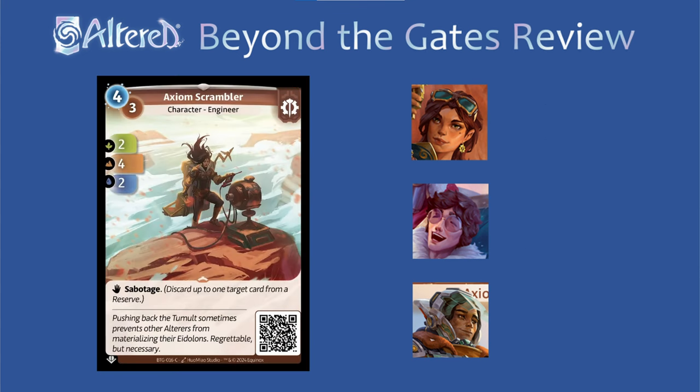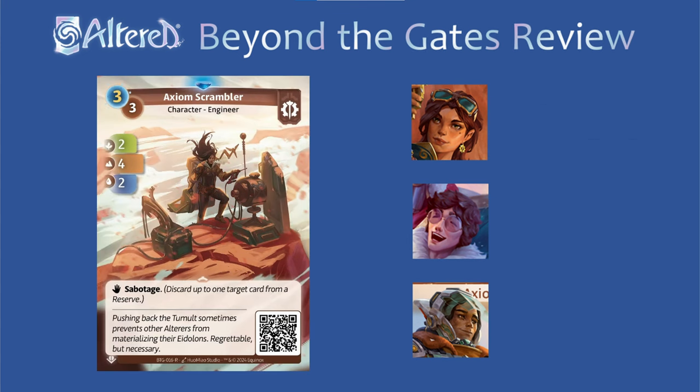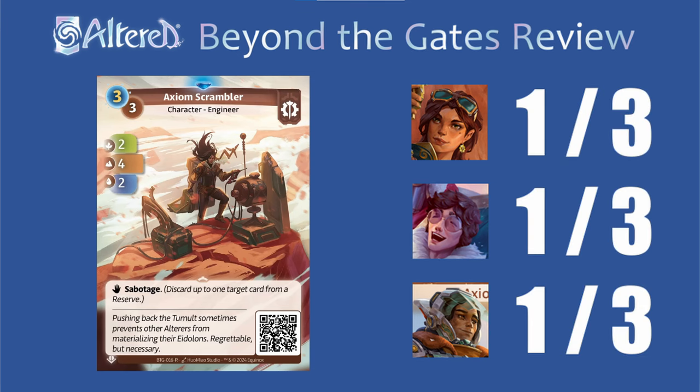Axiom Scrambler feels a little bit like pack filler — it is a common form of Sabotage, but I think Axiom's a little spoiled with better options. I'll give it a 1 everywhere because I don't expect it to see play unless Sabotage is just like super important in the format. And while the rare is cheaper from hand, the stats are just okay compared to other Sabotage cards, so I think it's going to be outshined — I'm just going to keep a 1 for each hero.